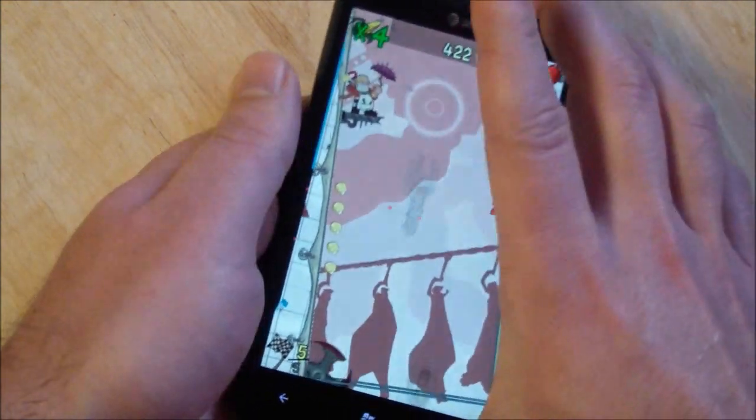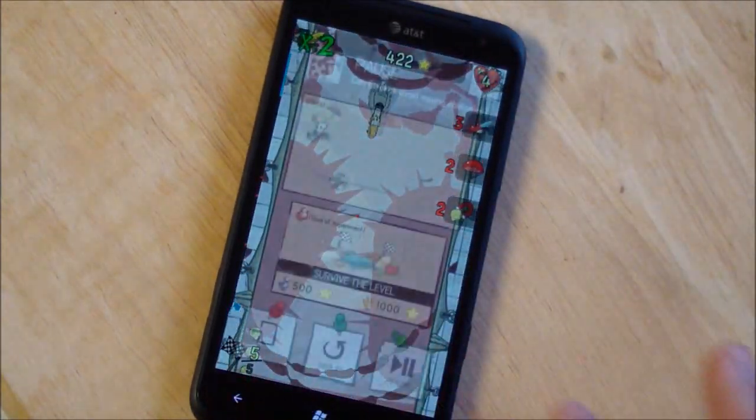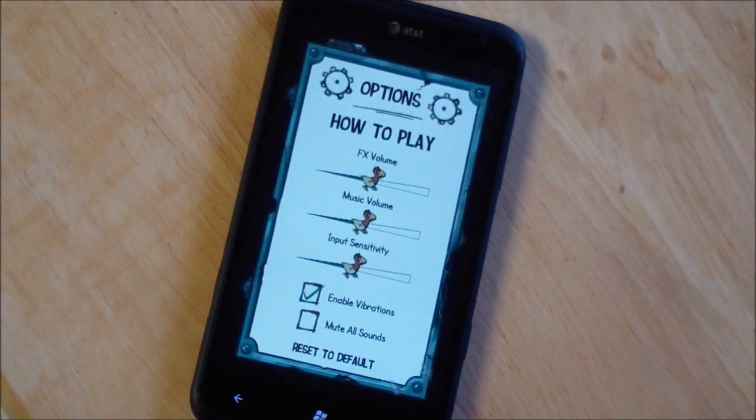You kind of get the idea. Really good game — this is actually probably one of my favorite games right now on Xbox. I just think it's really, really brilliant. I love how everything is laid out. Here are your options so you can change your volume and stuff. Great game. For $2.99 I think it's a steal. You'll see it this week on the Marketplace.